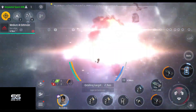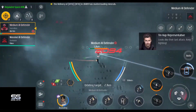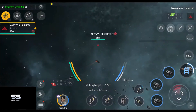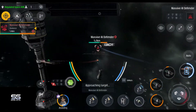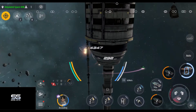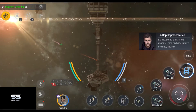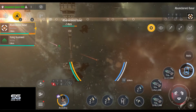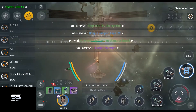There is a similar encounter to this one where the abandoned base starts with a shield, and when you interact with it to disable the shield, pirates will start to attack and the TinHap rep will reward you after their attack is over. Because that encounter is so similar to this one, I decided not to include it.